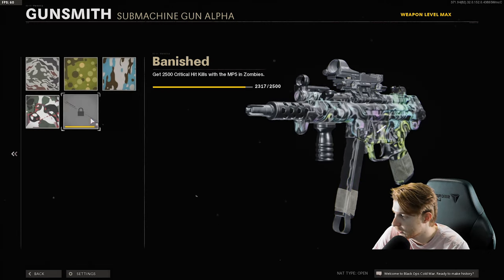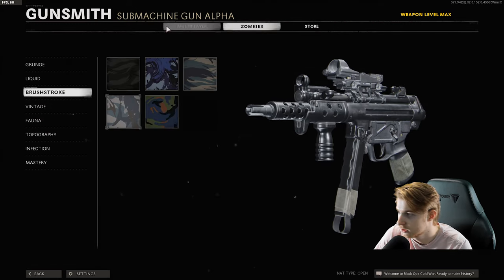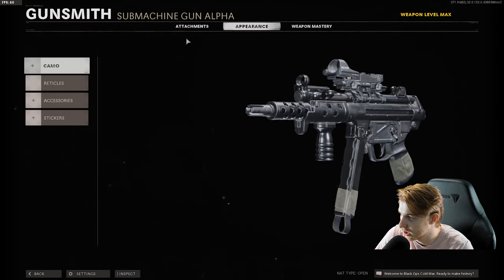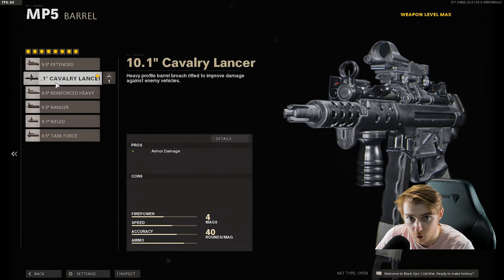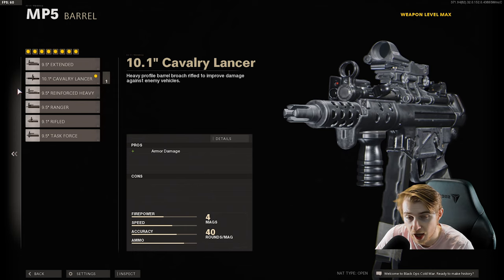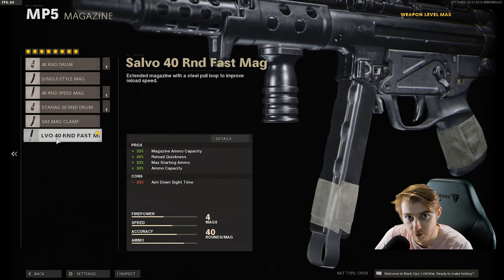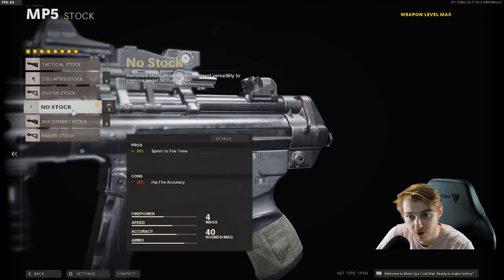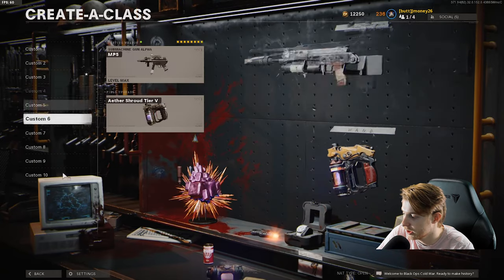For the MP5 today we only have 200 crits to go — not too much work. Here are the attachments: Mill Stop Reflex, Lash Guard, Cavalry Lancer Barrel, Ember Sighting Point, Bruiser Grip, 40 Round Fast Mag, Airborne Elastic Wrap, and no stock. Not going to put a camo on it — I want to see what it looks like pack-a-punched.